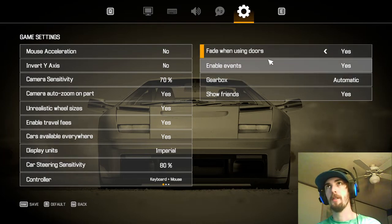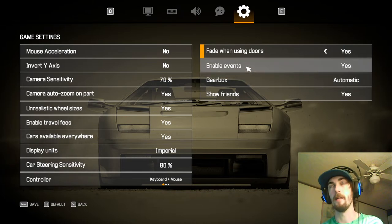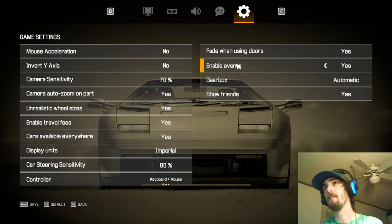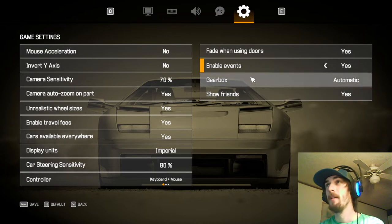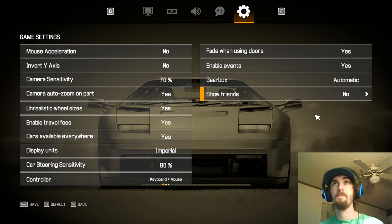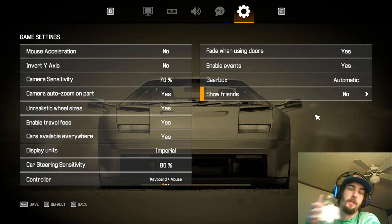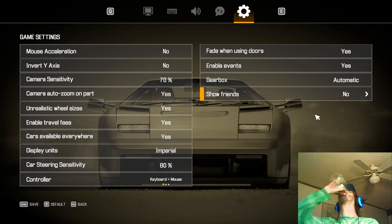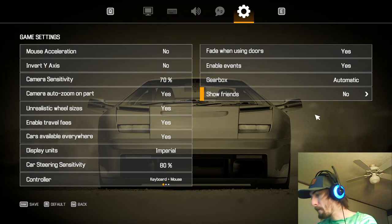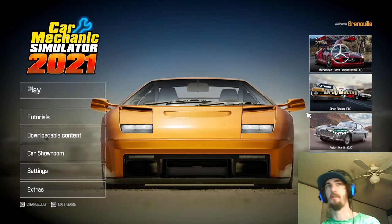Fade When Using Doors — when you transition, it fades versus not fading. I haven't tried changing that setting. Events — don't know what events are, couldn't tell you. Show Friends — I'm going to turn this off to respect my friends' privacy. But if you leave it on, when you go to an auction your Steam friends will bid against you using their usernames.